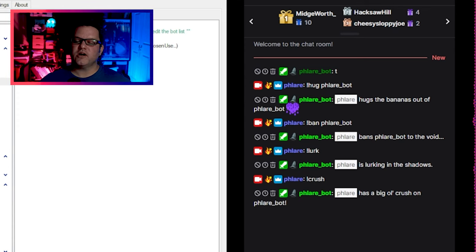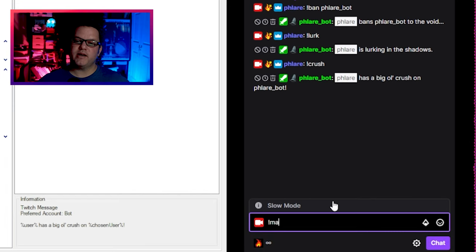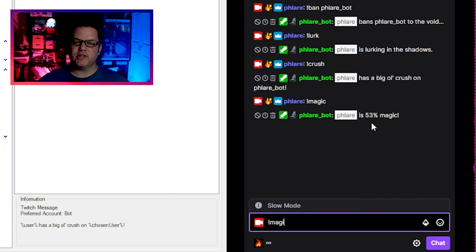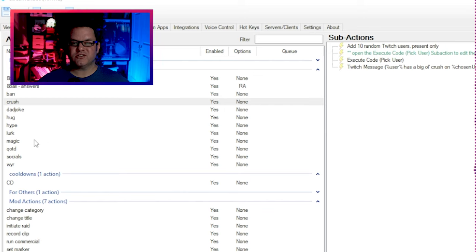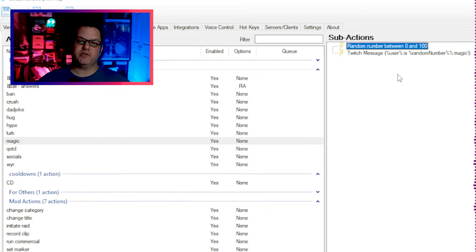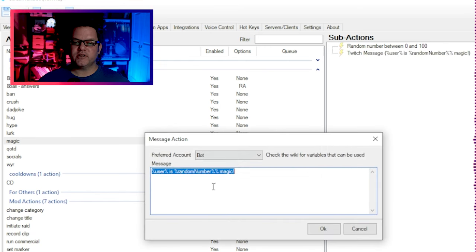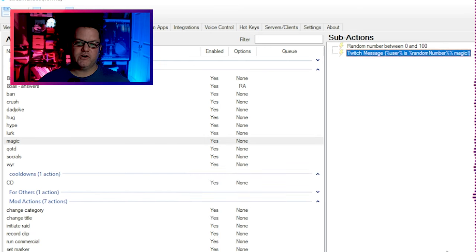Speaking of random values, it can also be fun to have a command that spits out a random percentage for some arbitrary measurement and tells the user about it. In this example, the bot tells the user how magical they are when they type !magic, but I've seen this used in about a hundred different ways — from !stinky to !horny and everything in between. It works by fetching a random number between zero and 100 and then using that random number in the output message. Very simple.